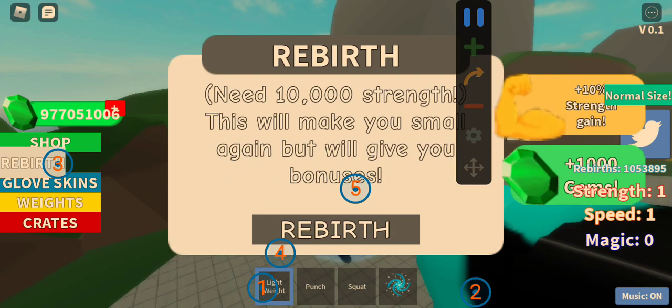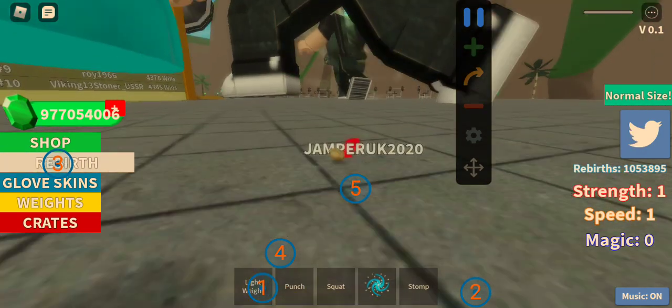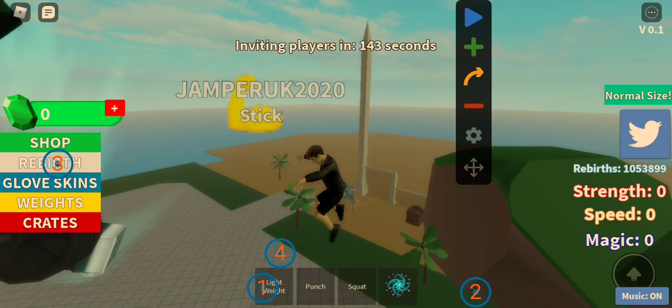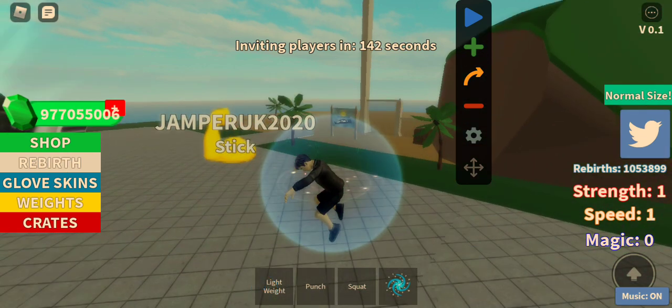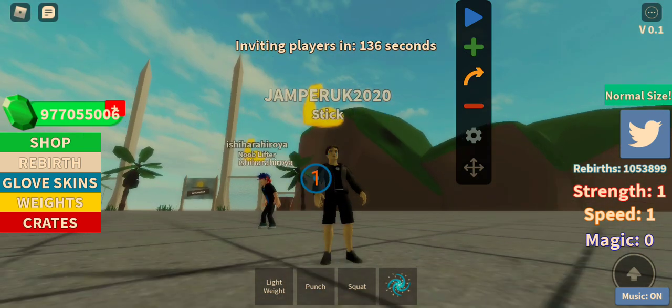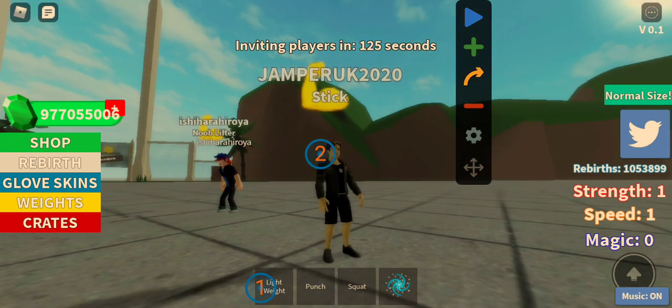This is how to do it guys. When you get disconnected, here are the basics. First you gotta get these — the plus sign, the green one. Put it here. The second one goes here as well.